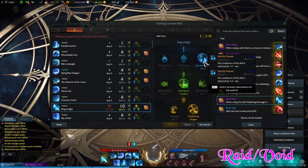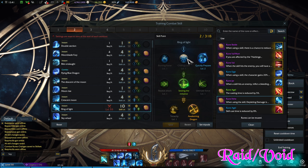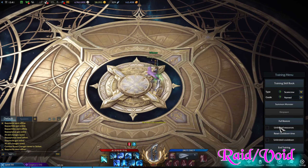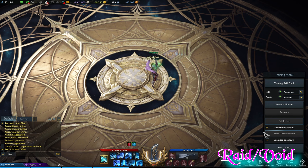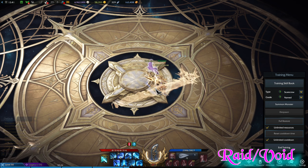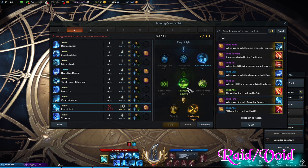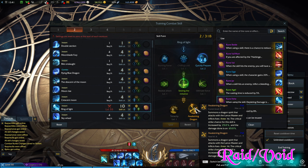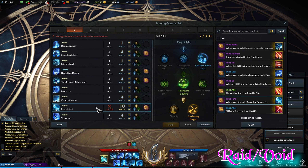Ring of Light is going to work differently — we use Quickly Prepare to have it more often. We don't need a freeze or burn on raid bosses. Seizing the Initiative is used here because you want this skill to be faster — it's all about getting your window of opportunity and hitting as hard as you can during those times. And Awakening Dragon — we want maximized damage here.